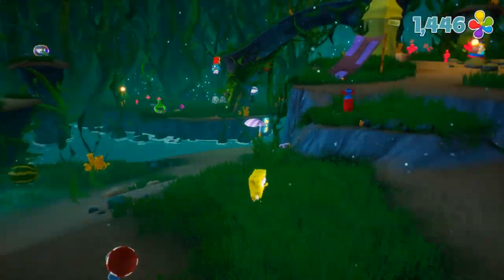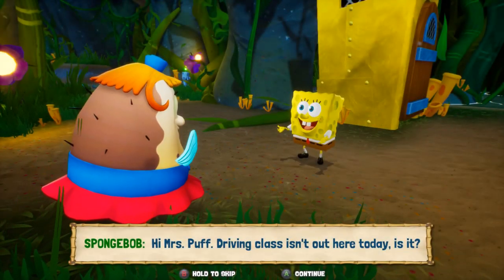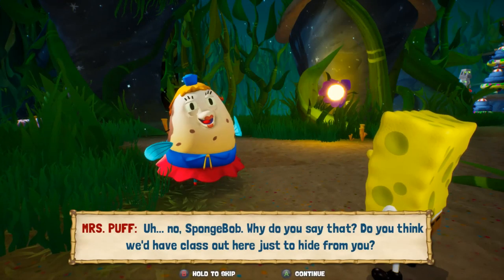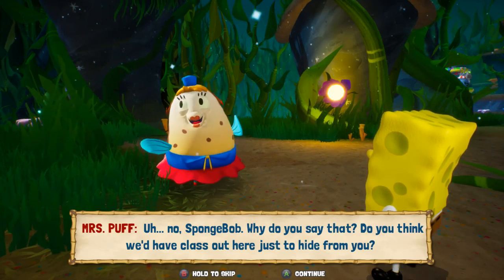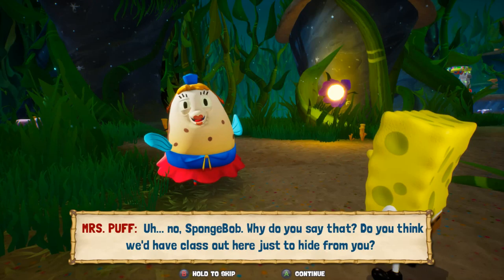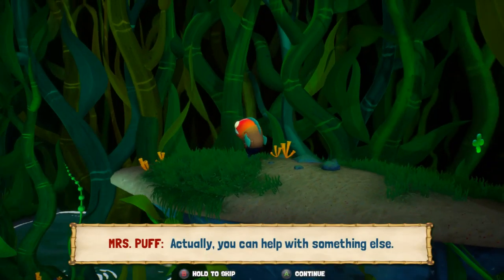Alright. Hi, Mrs. Puff. Driving class isn't out here today, is it? No, SpongeBob. Why do you say that? Do you think we'd have class out here just to hide from you? Yes. How silly — I'm just gathering twigs for the winter. Yes! That's it! Actually, you can help with something else.